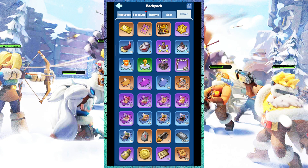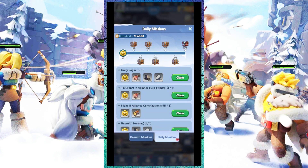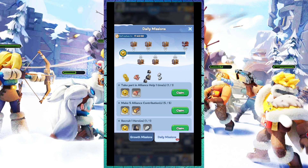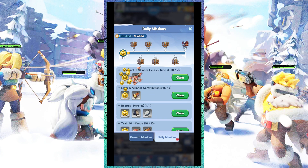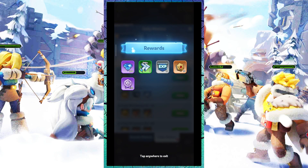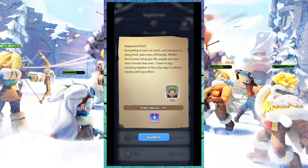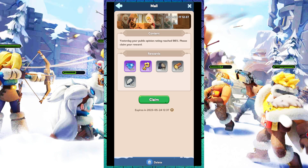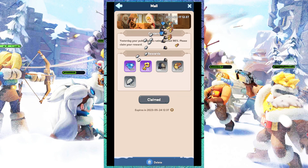First, complete the daily tasks and try to score a high chief's approval rating. In daily tasks you can also get gems — you have to do various daily tasks, which reset every 24 hours. For the chief's approval rating, you have to give satisfaction to the survivors, especially the workers, because when the workers' satisfaction level reaches 90 percent you will be rewarded with gems the next day.